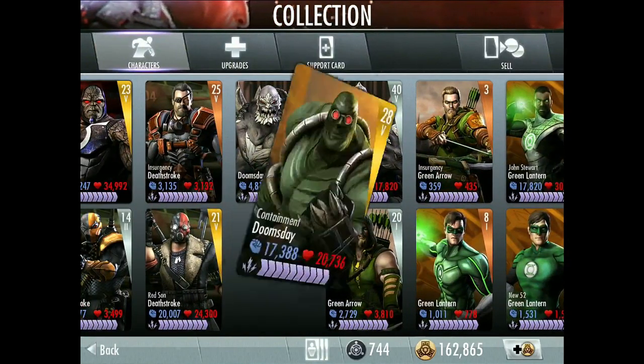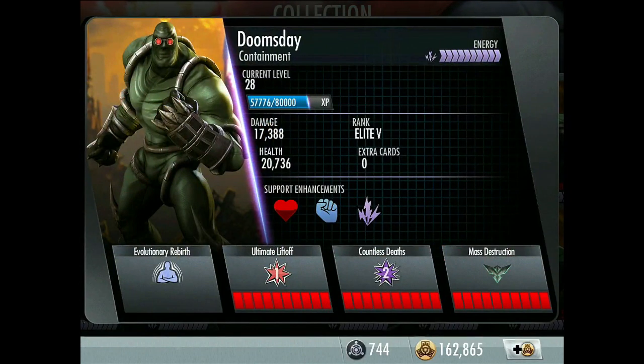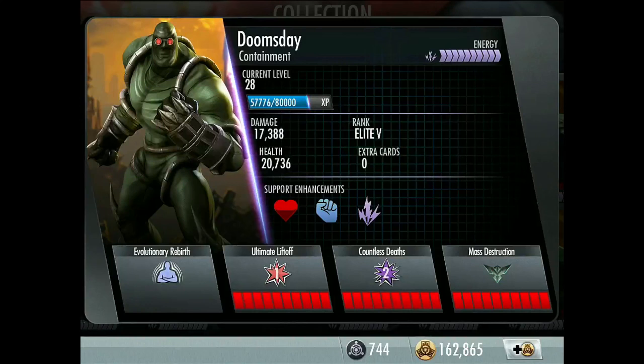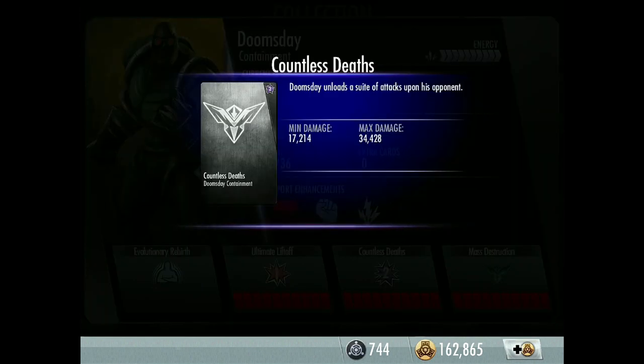Second Doomsday: Containment Doomsday — I also have a character review of this, so go check that out in the description. I've got him at level 28, Elite 5 — he's one of my favorite cards in the game even though he's not officially released yet. Same support enhancements. His passive is probably one of the best in the game: Evolutionary Rebirth — three times per match, in the face of certain defeat, Doomsday immediately regenerates 50% of his total health and power while receiving an 18% damage increase. Second move: Countless Deaths — Doomsday unloads a suite of attacks on his opponent.